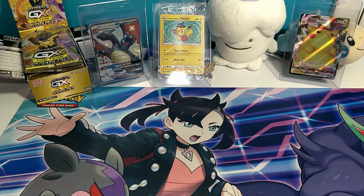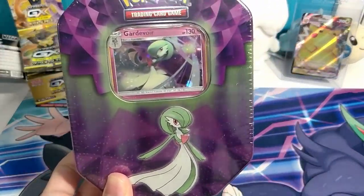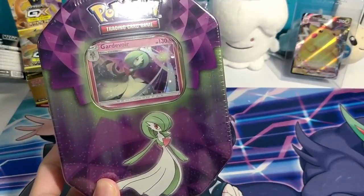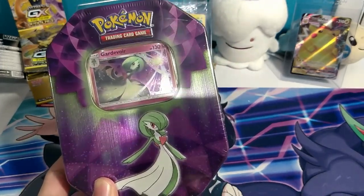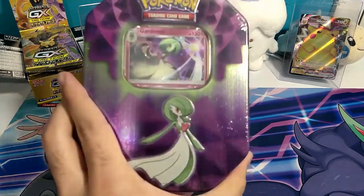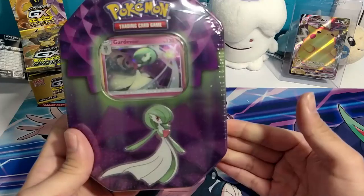Hello everyone, welcome back, it's your boy Ram, the Casual Clownfish, and today we have another one of these Walgreens Strong Bond tins — the Guard of War version. I have a video earlier that was the Blissey tin, and it was all right — no holos from that one — but we'll see what we get from this one.